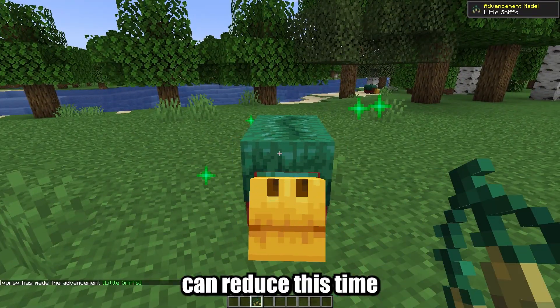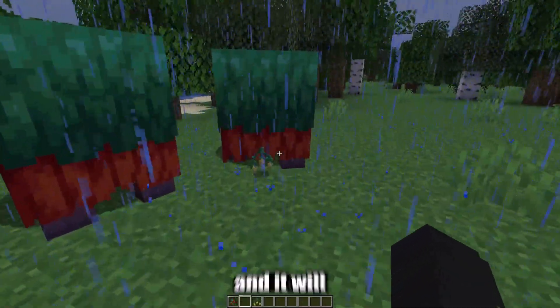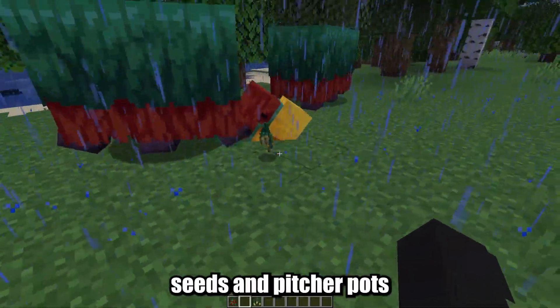Feeding them torchflower seeds can reduce this time by 10%. To get torchflower seeds, put your sniffer on grass or dirt-type blocks, and it will start digging for torchflower seeds and pitcher pods.